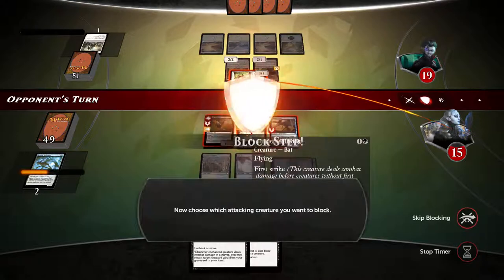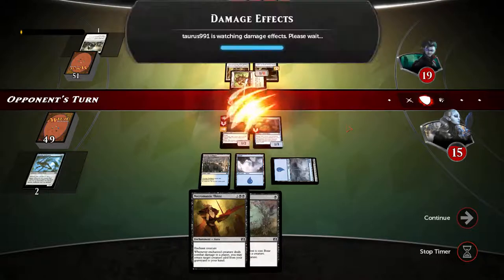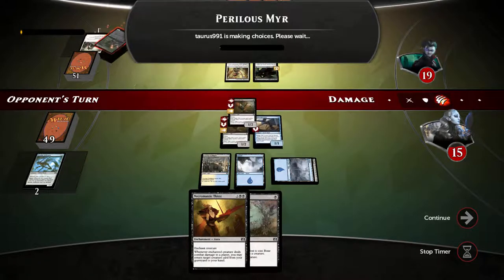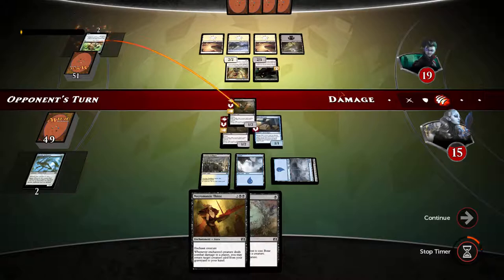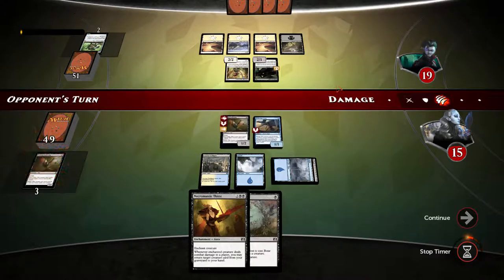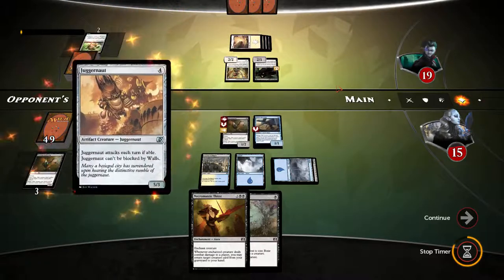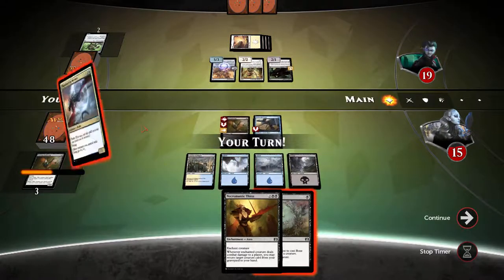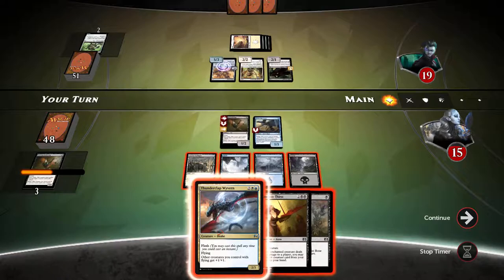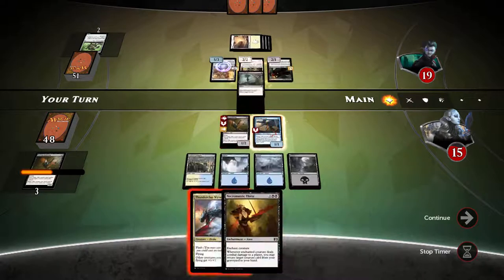We really need one more swamp and then we can use necromantic thirst. He swings — I'll be blocking with the wing. This gives our opponent the choice of who he wants to kill, or he can take the damage straight to face. He's going to kill the wing — that's fine. We're using bone splinters with the fairy to kill the juggernaut and block.